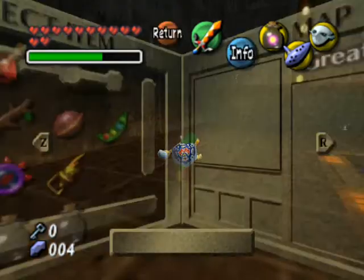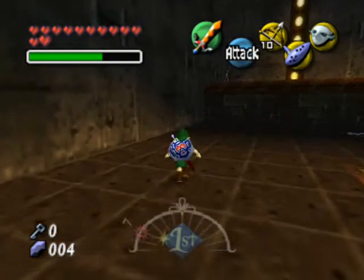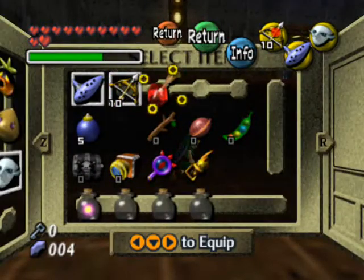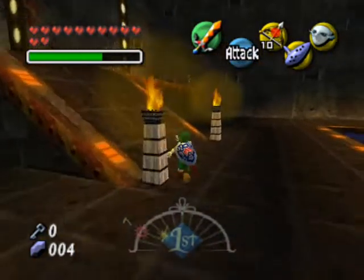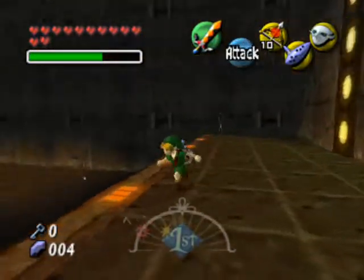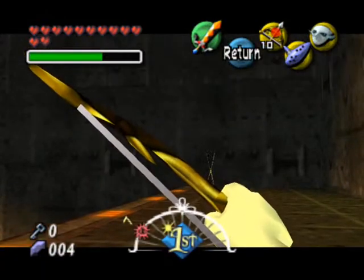We really need them in here. What we're going to need are our fire arrows. Since we don't have any Deku Sticks, we'll start with that one there.